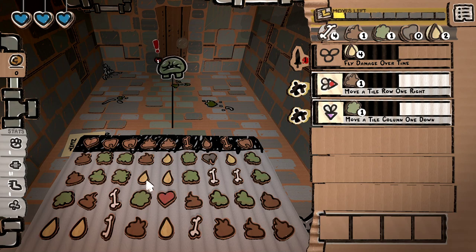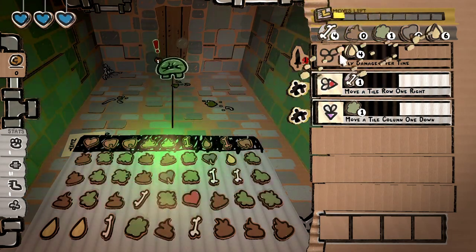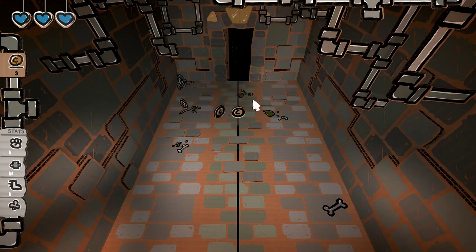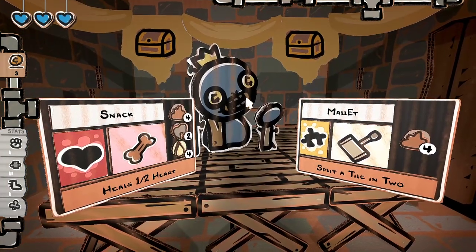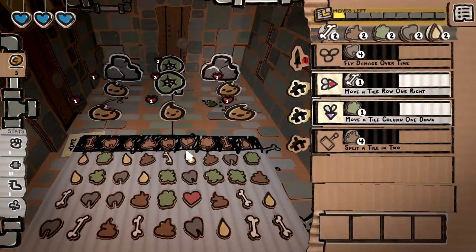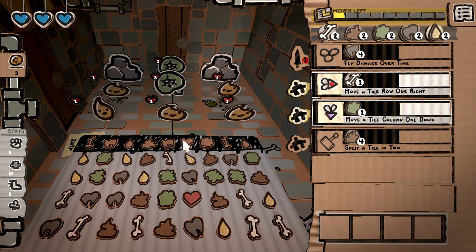Unfortunately you can't stack those, so it's not as easy as that. Let's just do that there, then get another fly going. I also forgot to say he does start with only soul hearts as well, which makes him even more difficult — he has a lot of negatives. We kind of want as much board manipulation as we can possibly get, really. I think that's how we're going to win with this guy.